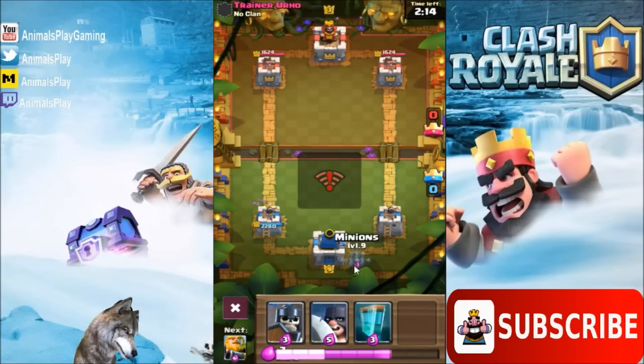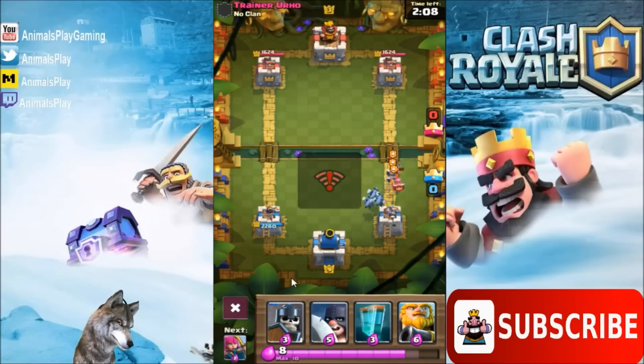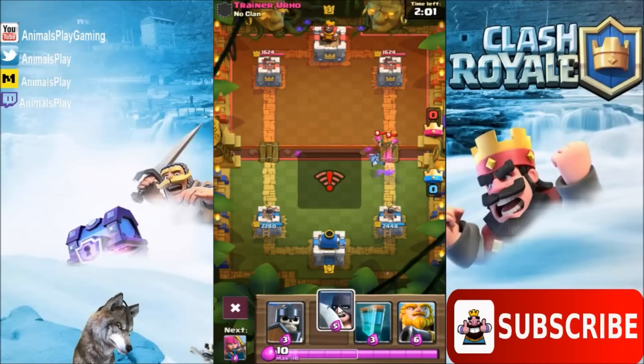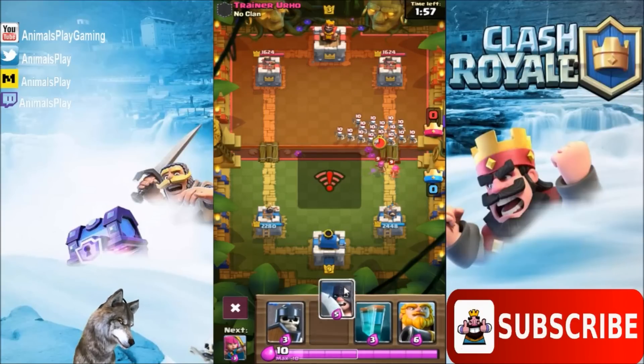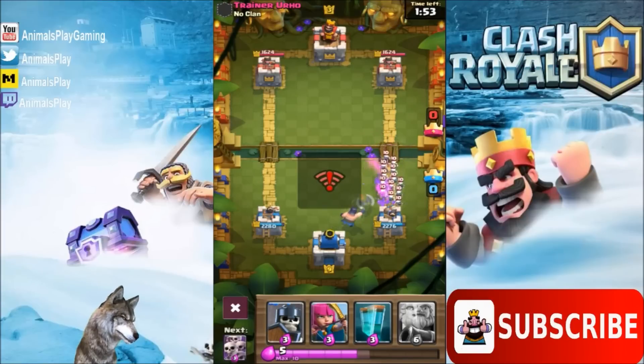All right, let's drop some minions over here. He seems to be pushing pretty hard in the left lane. Let's push right lane a little bit. Here comes some more guards. You know what? Let's try and counter what he throws at us with the Executioner. Let's wait for his next move.